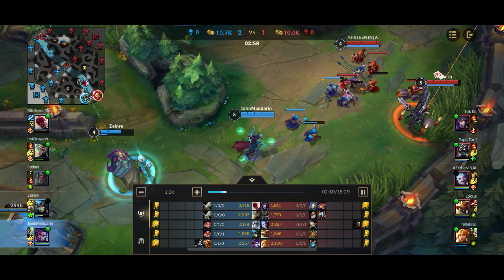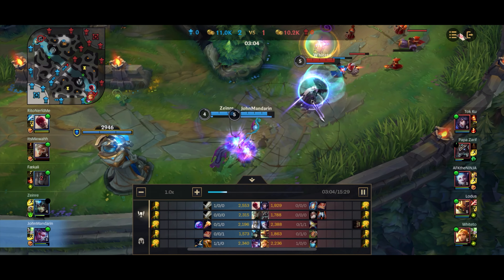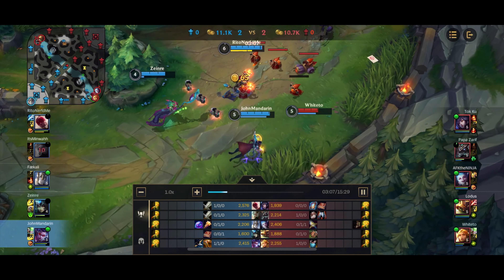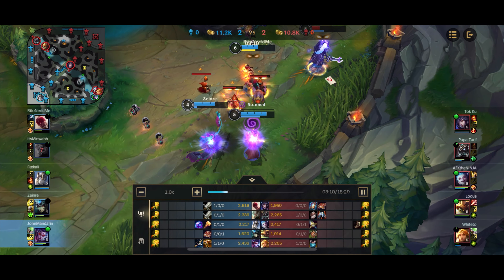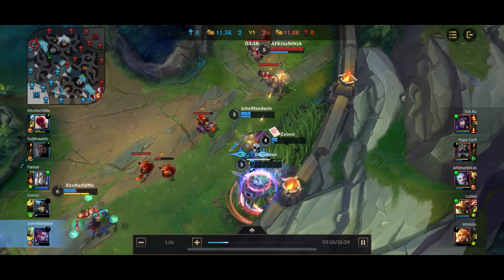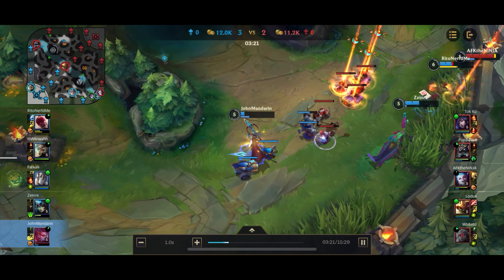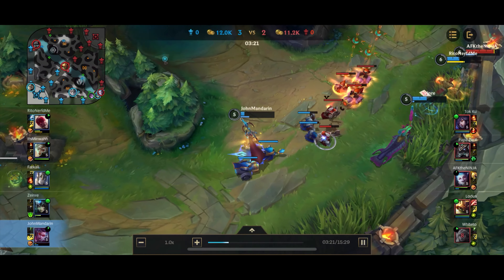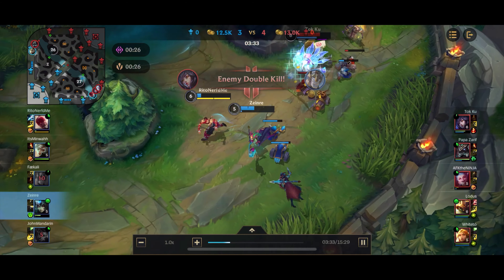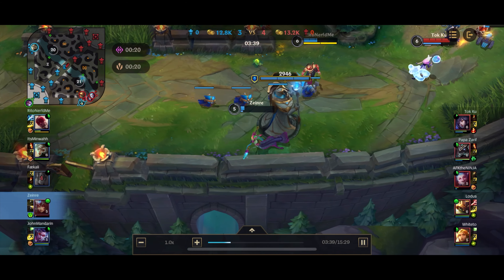You generally want to pick Vayne into heavy tank compositions. In this game I'm picking Vayne into a Leona, Rammus, and Nasus — so I kind of hard counter that team. I'm also against a Jinx in the laning phase, which means an easier laning phase overall. Vayne does have mobility, but if you get engaged upon by Leona it's not going to go well for you, as you saw there.